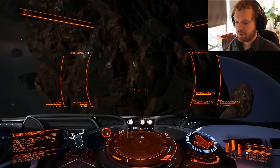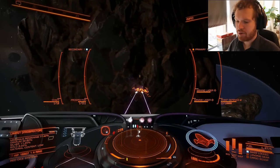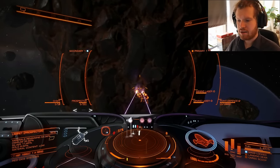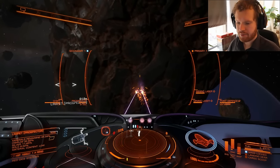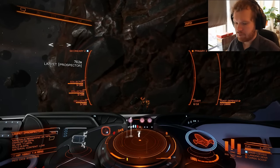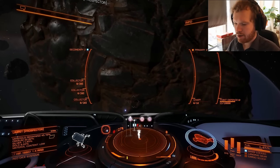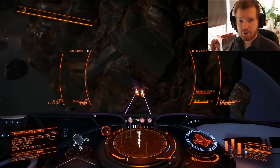We can still use the center of rotation to our advantage. If I'm mining here at the center of rotation, even though the rock is rotating, my lasers are still hitting the same point on the rock. That means the rock is not going to change distance from me, and my limpets will be safe. I've just launched a few collectors and they can begin to collect the fragments.